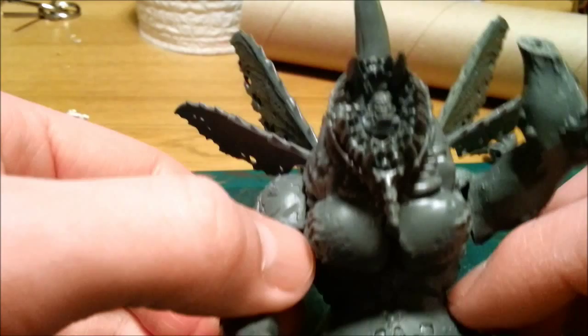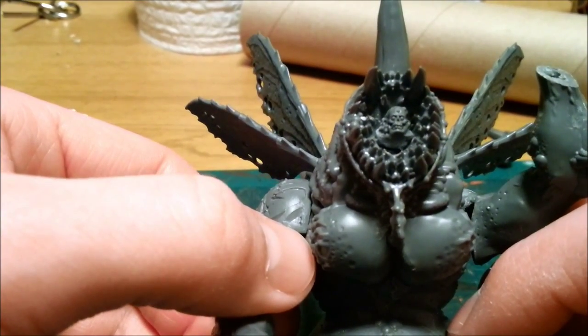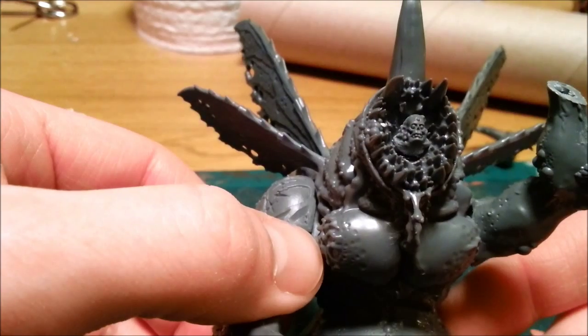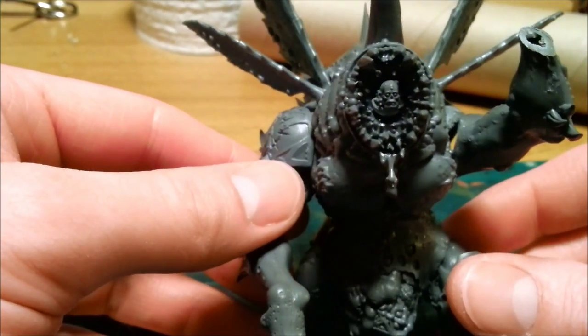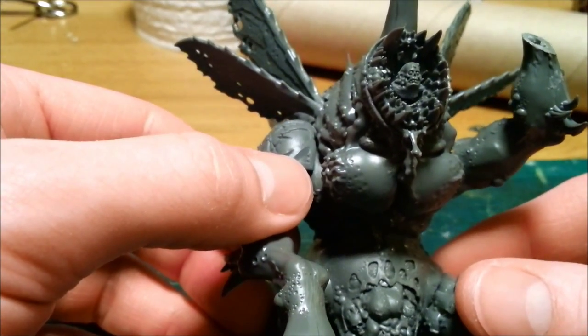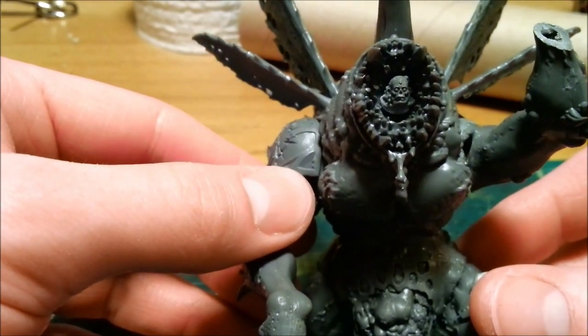I don't know if I really like it — I can't get it out at the moment, it's fairly well stuck in there, so I'm not sure what I'm going to do about that yet. Either try and prise it out somehow or just go with it. At the moment it looks like he's either eaten someone or something — I don't know. I might try and green stuff around him to make him look a bit better.